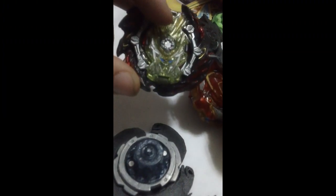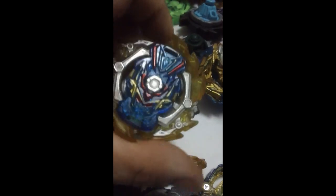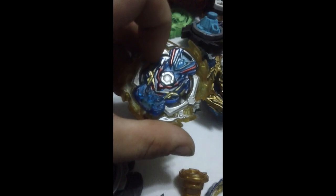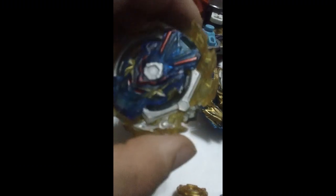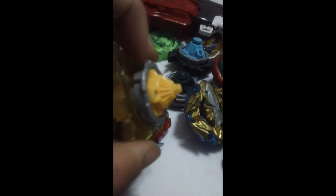He gave me Valkyrie, Sen, Venom, and Vanguard. This is also another GT Bay he gave me — this Valkyrie. I don't know the name of this weight. This is Ace 2, and a Hasbro Jaggy.